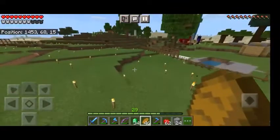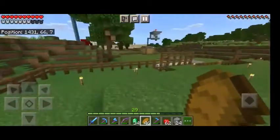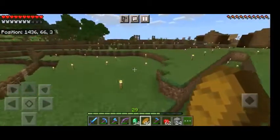Then there's oak and birch, and I'm going to add warp and crimson stem houses, which will be the really cool ones — the best villagers living in them. That'll be cool.